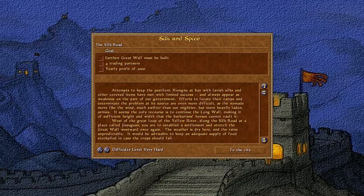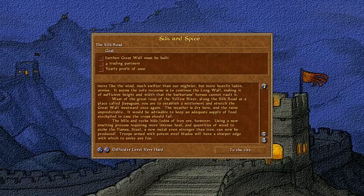West of the Great Loop of the Yellow River, along the Silk Road at a place called Jiayu Guan, you are to establish a settlement and stretch the Great Wall westward once again. The weather is dry here and the rains unpredictable. It would be advisable to keep an adequate supply of food stockpiled in case the crops should fail. The hills and rocks hide loads of iron ore. Using a new smelting process requiring more intense heat and quantities of wood, steel — a new metal even stronger than iron — can now be produced. Troops armed with potent steel blades will have a sharper edge with which to smite any foe.